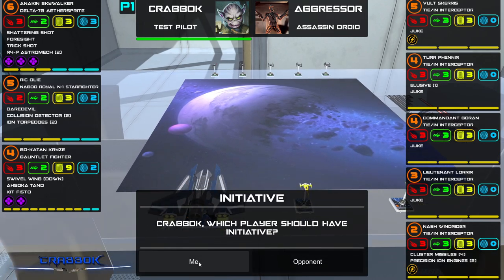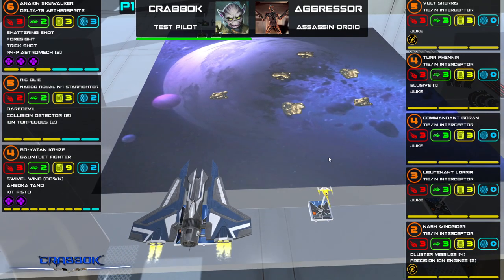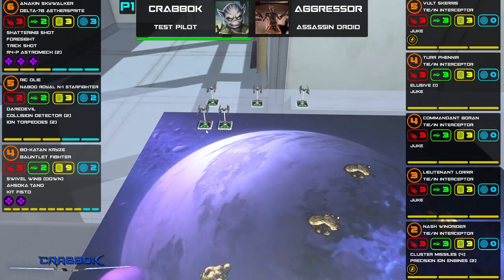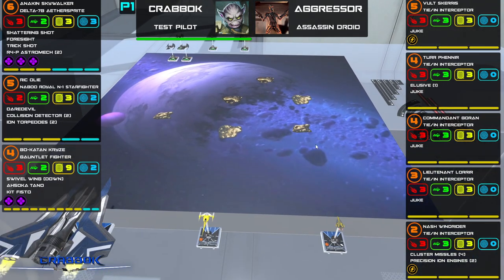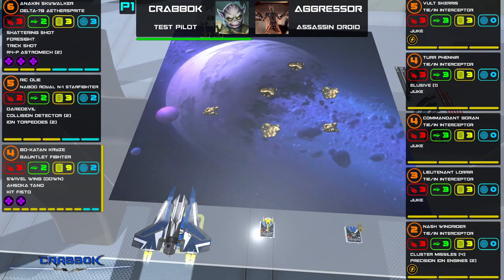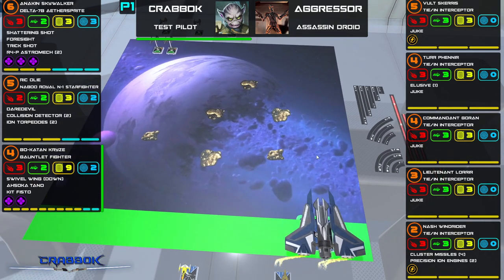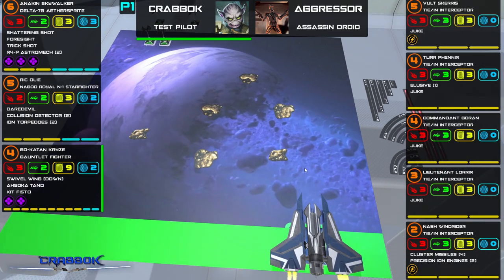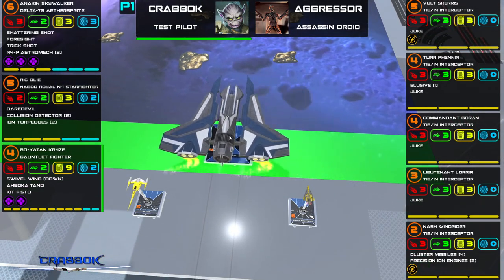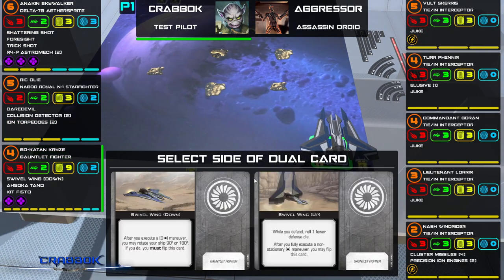I'm going to give myself initiative. Let's randomize the obstacles to save a little bit of time, and we've got to do some deployment. I think if I go all the way up here I'll be able to turn around and have some fun. Bo-Katan will deploy first. She's going to do a four straight — love how you get the actual little four straight right there to remind you what you have planned. It's hard to play against somebody else in the same room though, because they can just look over at your screen and screen watch.